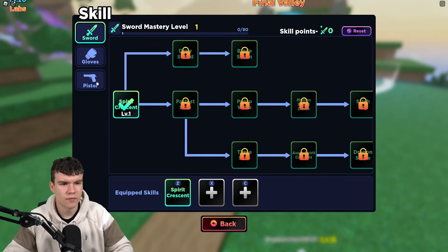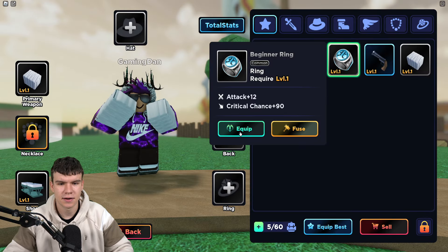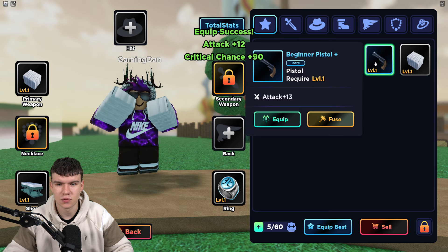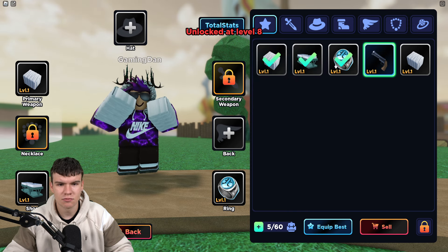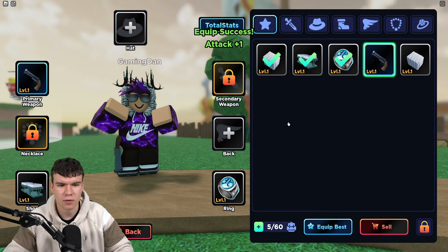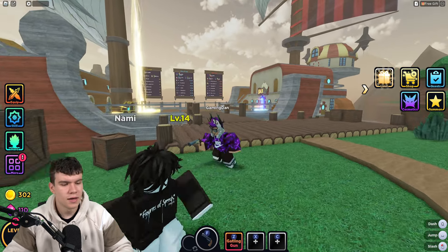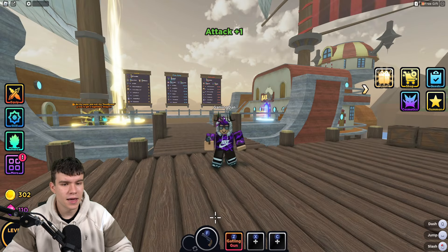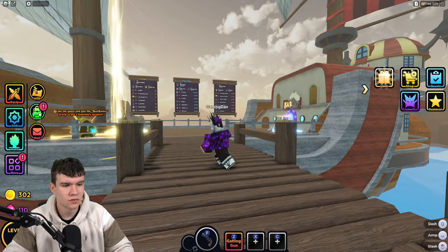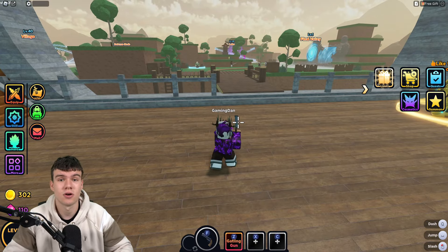We started off with absolutely nothing and now we have quite a few items. There's a beginner ring — let's equip it. Equip success! We've got some more beginner gloves that do extra attack damage. The second weapon slot unlocks at level 8, so let's equip these as primary. We've also got more stat points to spend — I'm going to put all of them in attack. Without further ado, let's redeem all the newest codes right now.